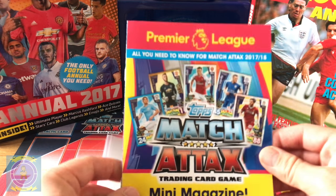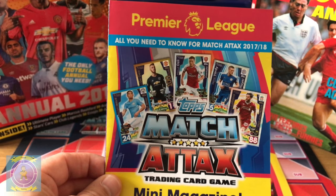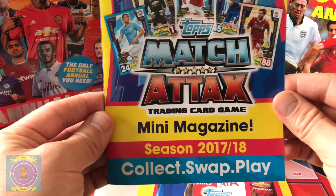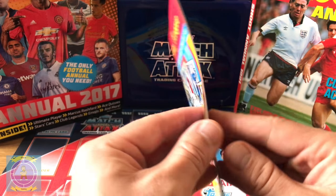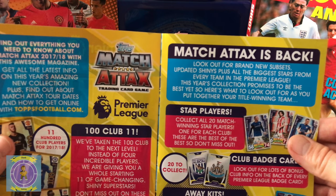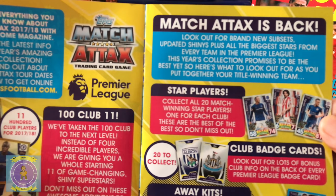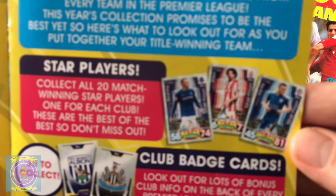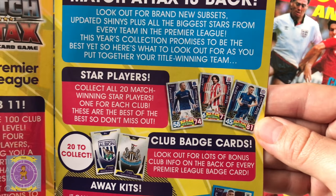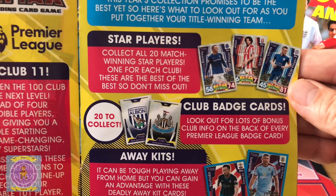Everything's open and we're going to quickly go through what you get inside. So you can get a 100 Club De Gea - there's a little mini magazine, 'Collect, Swap and Play', that's the new card, that's cool. Match Attax is back - look for the brand new subsets, updated shiny pools, all the biggest stars from every team in the Premier League. You can see the 100 Club players listed down there - those are the three exact 100 Club cards.